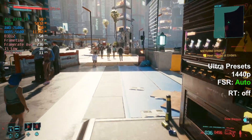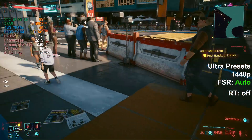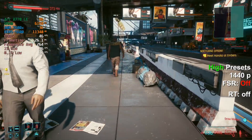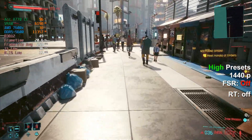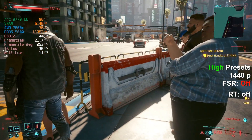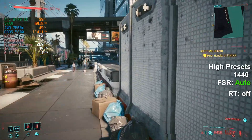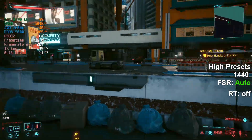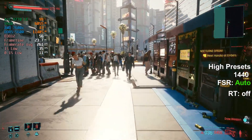So this is 1440p with a pretty dense scene and auto FSR — still above 50. Now this is 1440p high instead of ultra, no FSR — and now we're above 60. High settings 1440p, FSR auto, and we're above 60, still dipping down to 55 but basically 60 I would say.